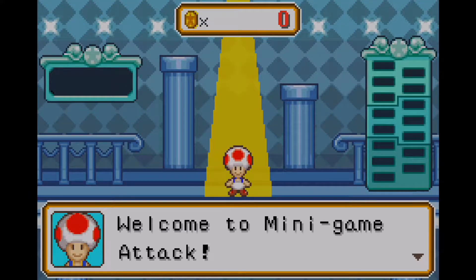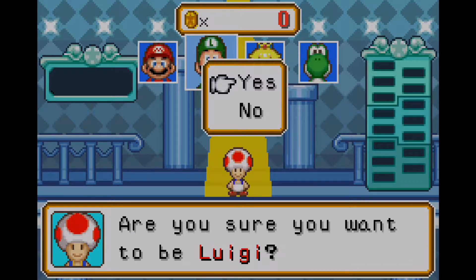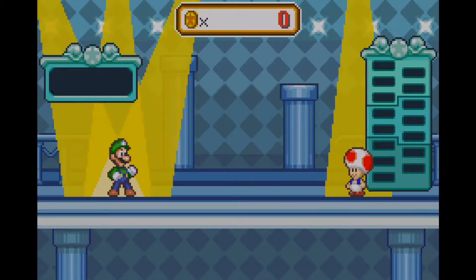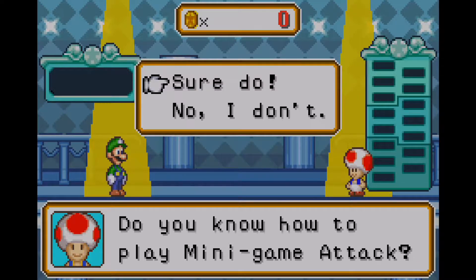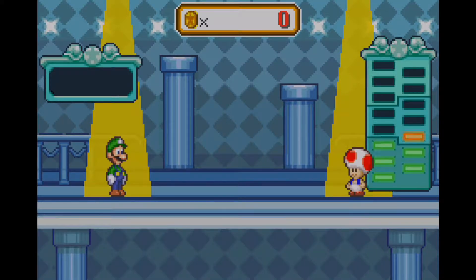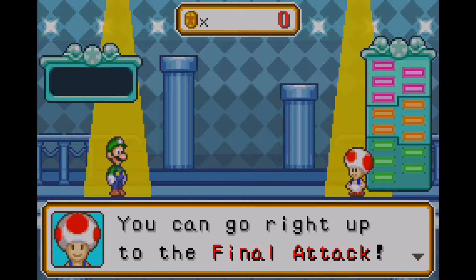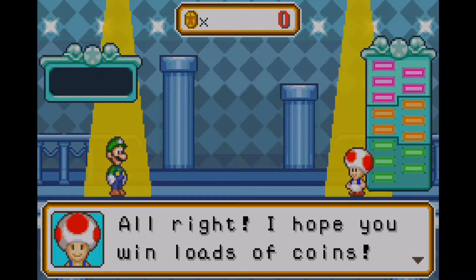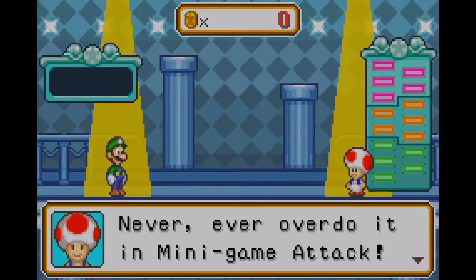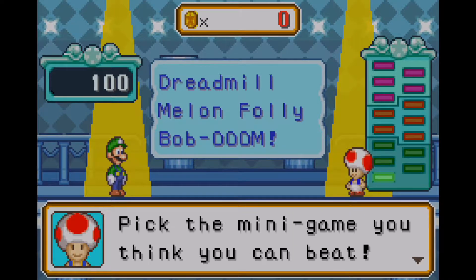Let's get started. I'm actually going to be going through two modes today, and I'll tackle the other two in the next video. As promised, we'll play as Luigi in this particular mode. The minigame attack — the main mechanic of this mode — has you go through 15 minigames. Every time you win one, depending on how many coins you've earned, you can reclaim your reward. The maximum coins you can get up to is 100,000 coins, and I'm going to challenge myself to go through every single one of those 15 minigames.